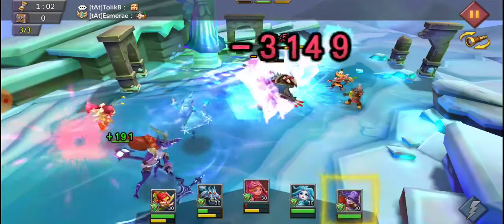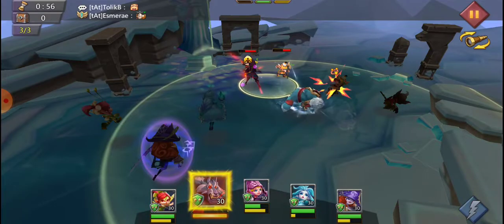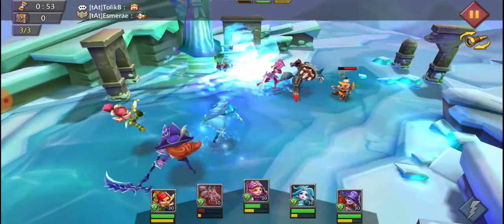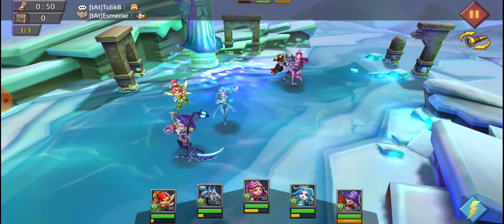Do some extra damage with the Ethereal Guide. Target those, finish them off, heal with Prima. Why not just throw it on auto in case anyone gets a skill — and they don't.